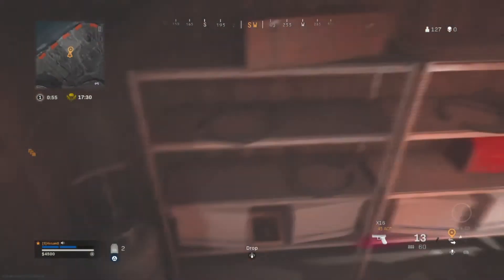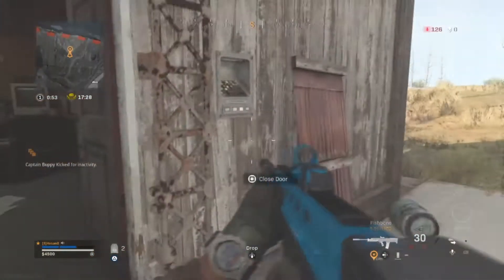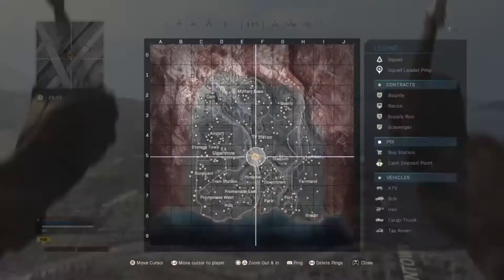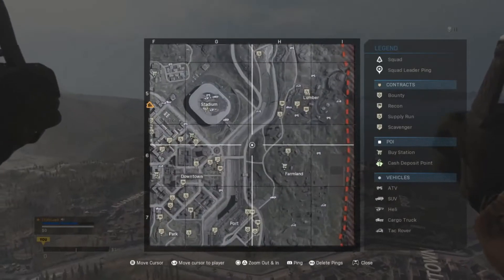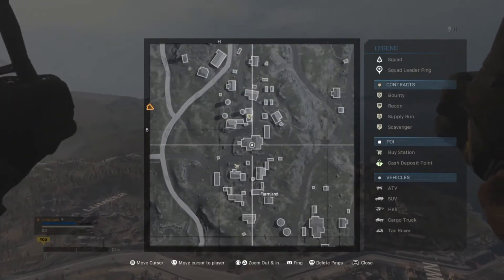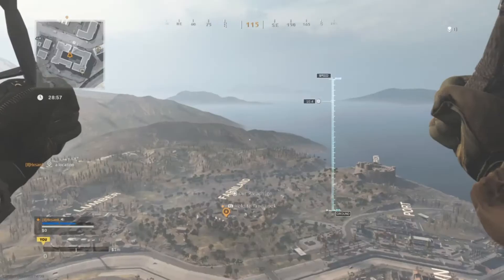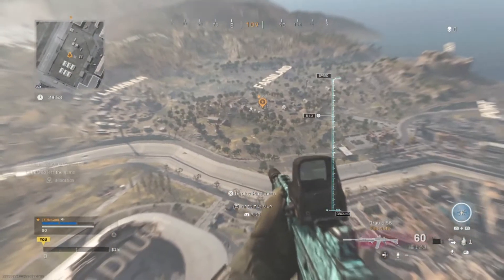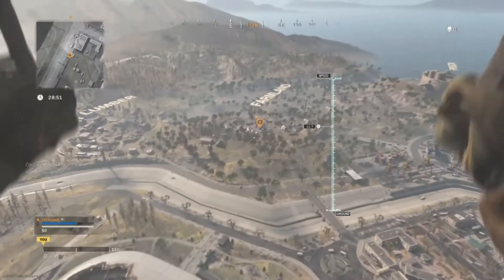If you like that spot, drop a like. Let's get on to the next spot. The next spot is in Farmland — right here in this building. You're going to want to get there fast as a lot of people could land there. Just get a fast landing and enter the key code, which I'll show you in a second.